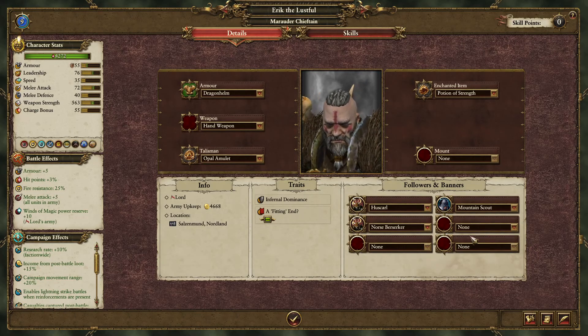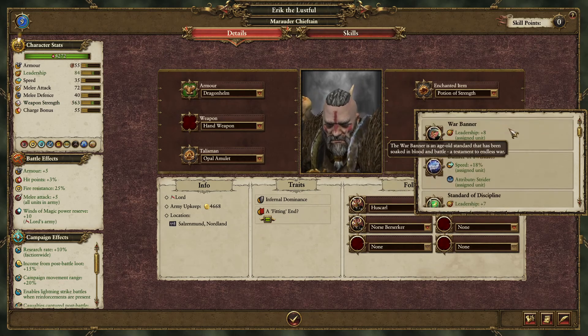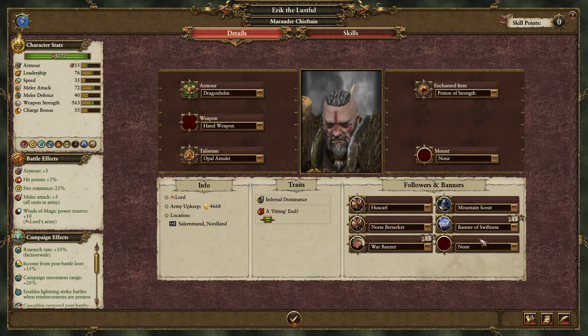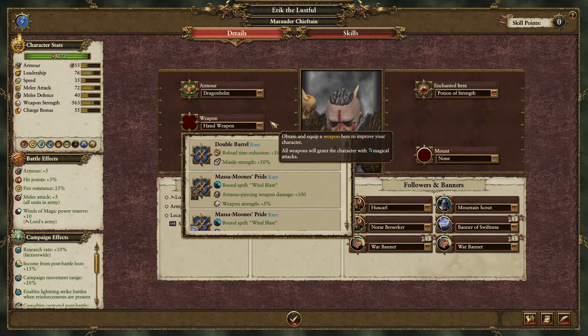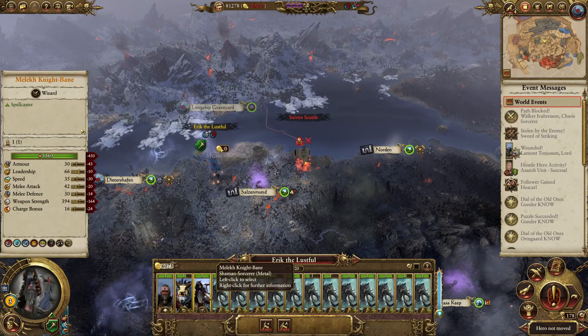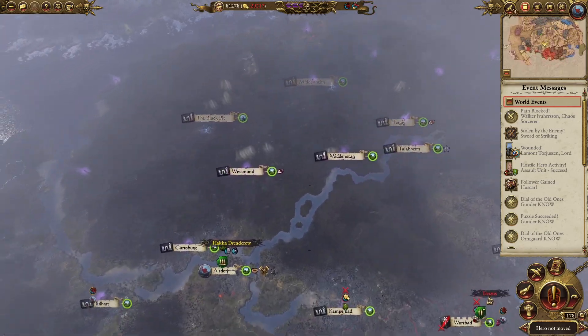We'll just have to decide what to do next turn with Eric's army. I've got so many of these banners. Leadership is a bit of an issue - let's just grab a couple of Warbanners. Well, at least I've got Ickitclaw out of action for the time being. And I'm not doing any more recruitment - a deficit of 20,000 a turn, I can manage.